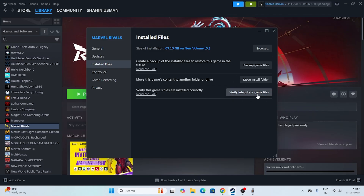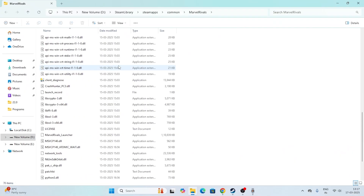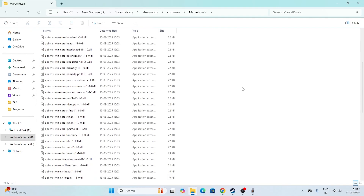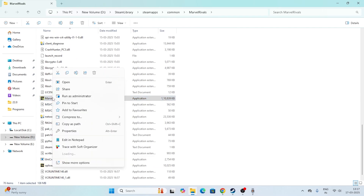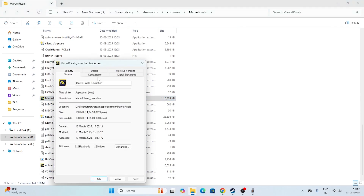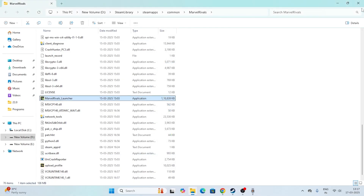After the verify integrity of game files is done, click on Browse to go to the installation folder. Scroll down and navigate to the Marvel launcher .exe — this is the application. Right-click on it, go to Show More Options, then Properties. Go to the Compatibility tab, check 'Disable fullscreen optimizations', and also check 'Run this program as an administrator'. Both should be checked — go for Apply and OK.